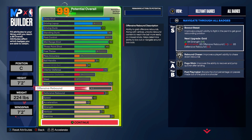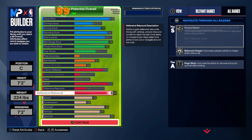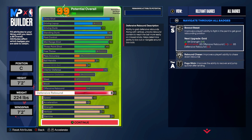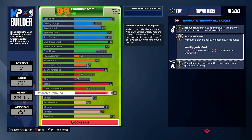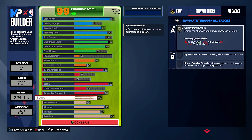Offensive rebounding at 48. The only reason we got offensive rebounding at 48 is because we needed it for defensive rebounding. As you can see, when you drop the offensive rebounding, defensive rebounding drops as well. We got 83 defensive rebounding so that we get silver Rebound Chaser. You need that 92 block for gold Anchor as mentioned.